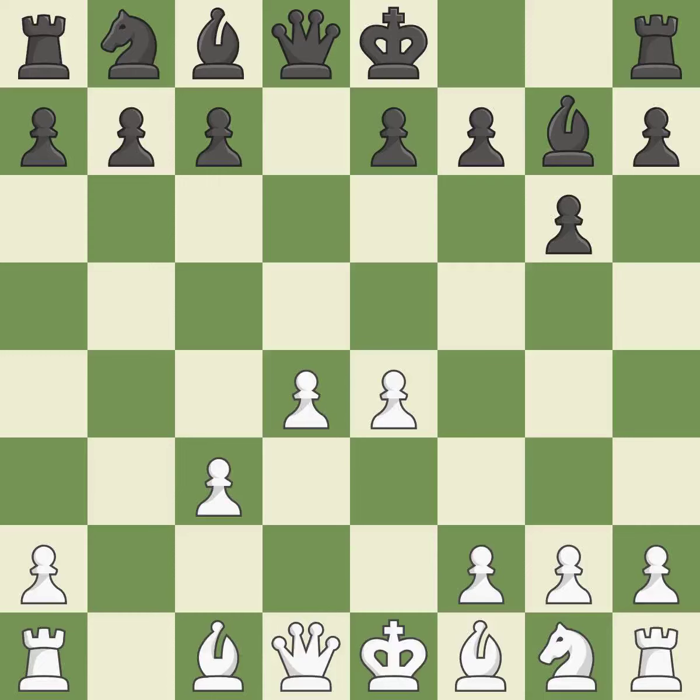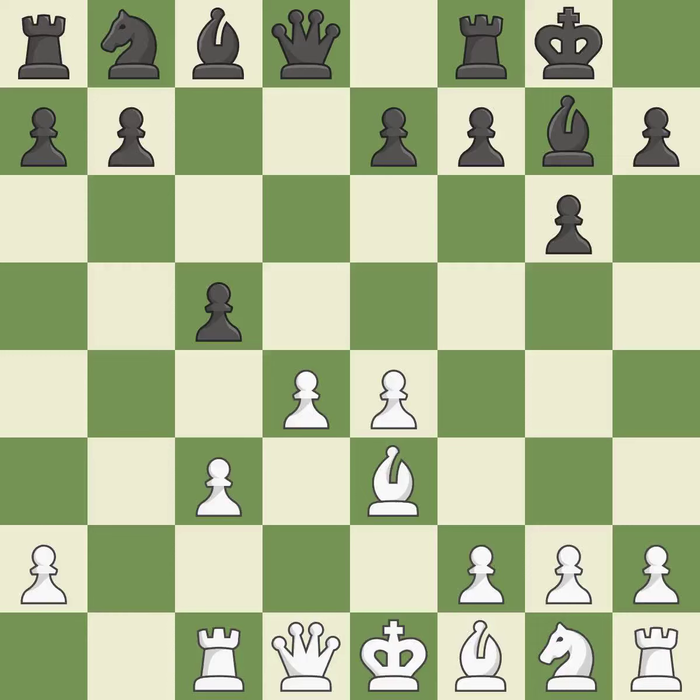The fianchetto move Bg7 places the bishop on the long diagonal. b3 develops the bishop toward the center and supports the d4 pawn. c5 takes space in the center, attacks the d4 pawn, and tempts white to capture the c5 pawn, after which black can play Bxc3+, forking the white king and rook. This develops a rook off its starting square, getting it into the action. Castling gets the king to a safer square out of the center of the board, while also developing a rook.